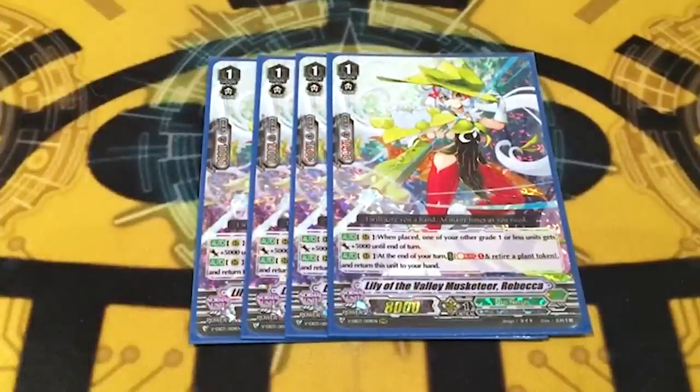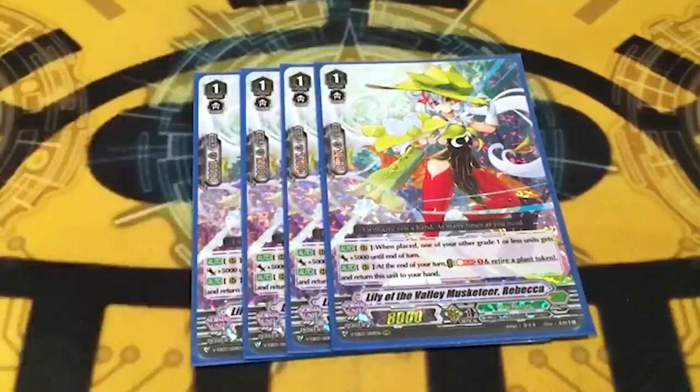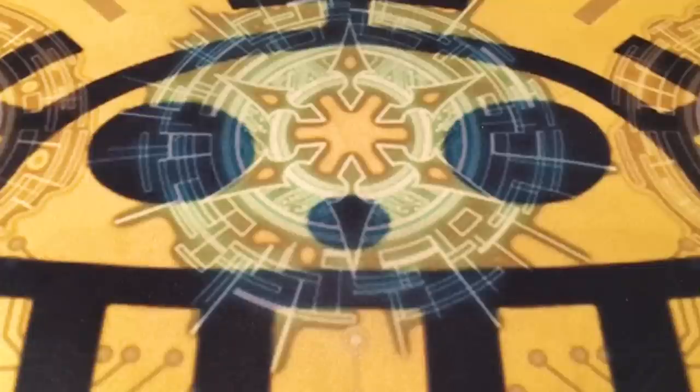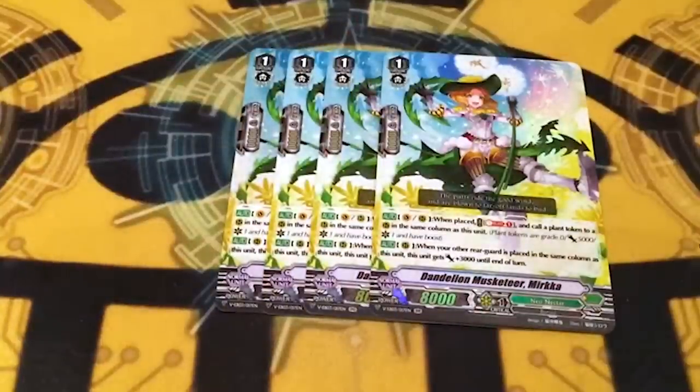Right now we're probably rocking at about three bucks maybe. For grade ones, we're running four copies of Rebecca. Even though it's a triple R, it's only like three bucks because it's standard - so that's about sixteen dollars already. The main point of this deck is to just blurt out tokens and do things with them. One of the things you can do with them is soul blast to kill them to get hand advantage, so Rebecca's pretty good in this deck.